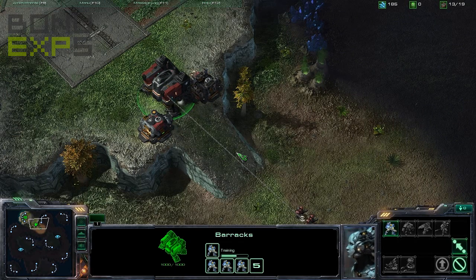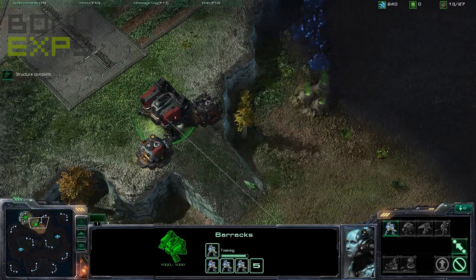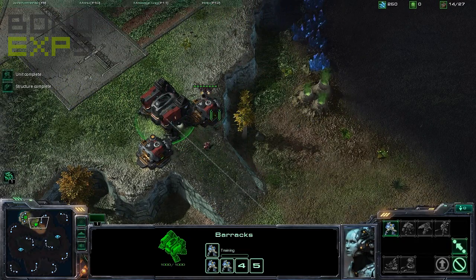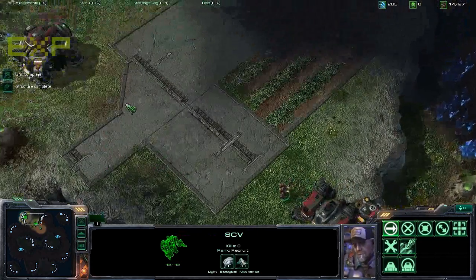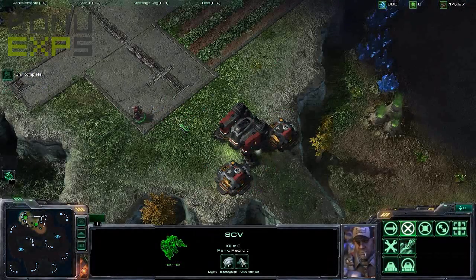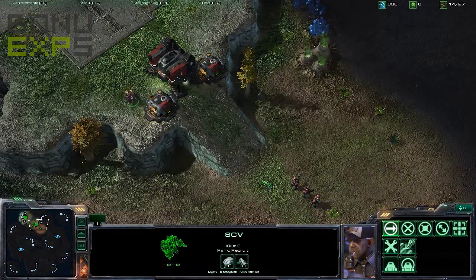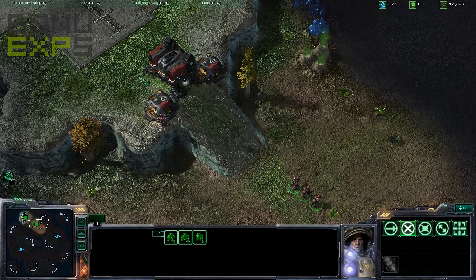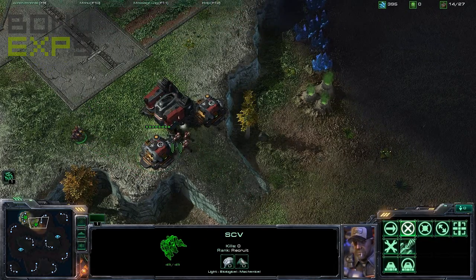If you're using Terran, you need to wall up — especially if you're at the lower end, like bronze or silver level. At the pro level, up in the platinum area of StarCraft 2, players don't normally do this because they have other strategies that are much more advanced and they don't normally need to wall in as much. But let's have a look at this: if I wanted to get outside of my base, I can't — my unit is stuck right there. No one else can get out, and no one can get in, which is exactly what we want.